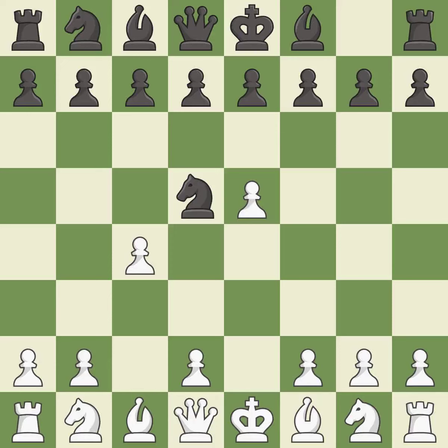c4 takes space in the center, attacks the d5 knight, and prepares to develop the knight behind the c-pawn. Nb6 retreats the knight to the queen side and attacks the c4 pawn.